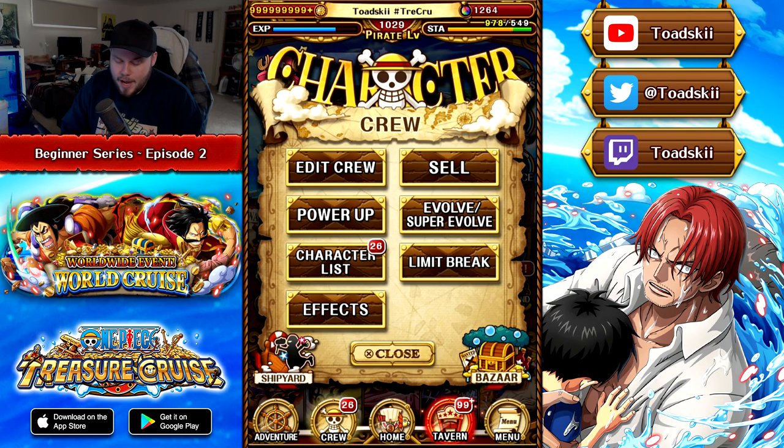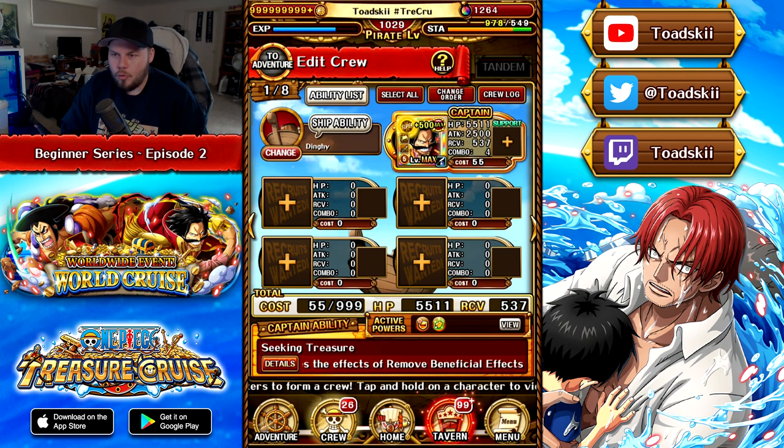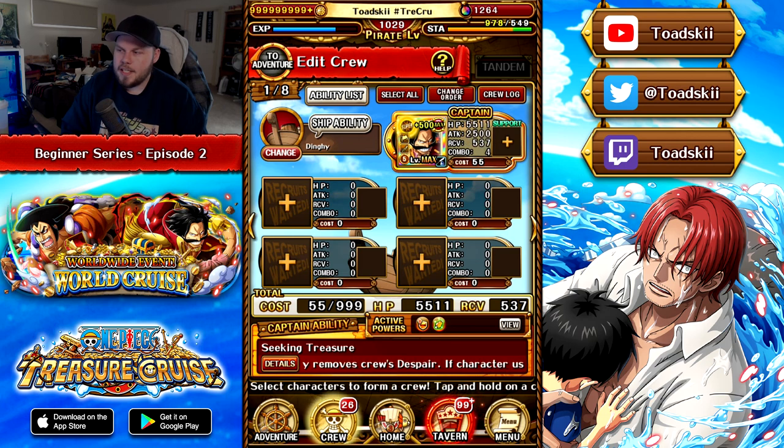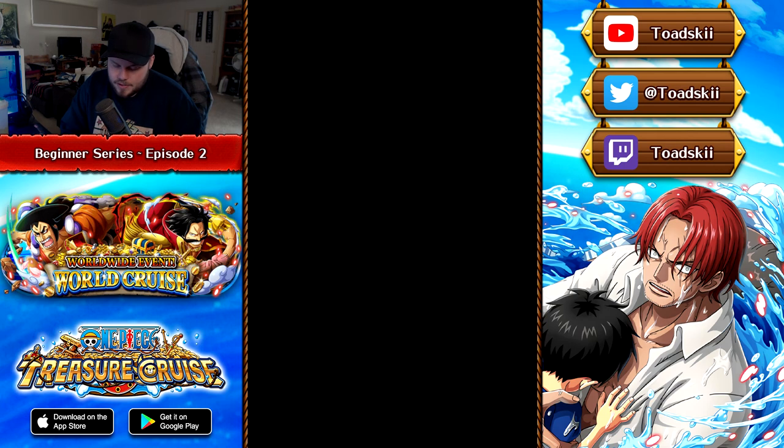When you go to Edit Crew, as we talked about in episode 1 in terms of navigating the menus, this is just going to be the raw team. We've got nothing really on this team except for the captain and the ship, which we will be talking about a little bit later. The first thing you need to understand with team building is the traits of a character, because the traits determine how good that character is and what type of teams they can be used on.